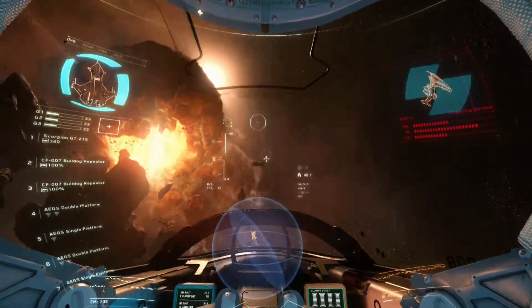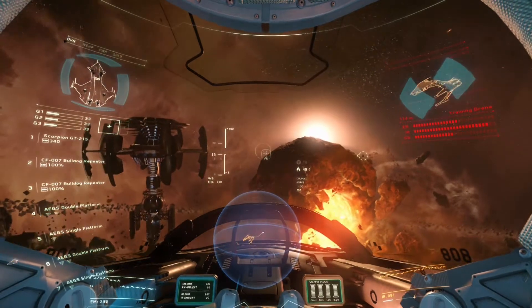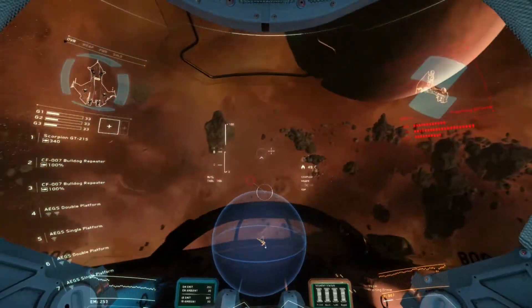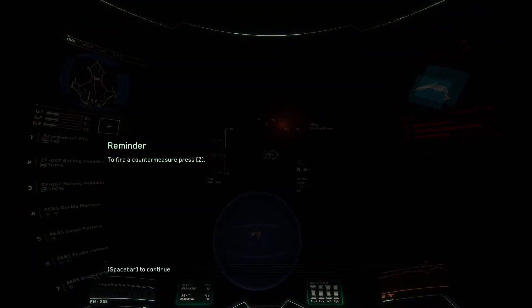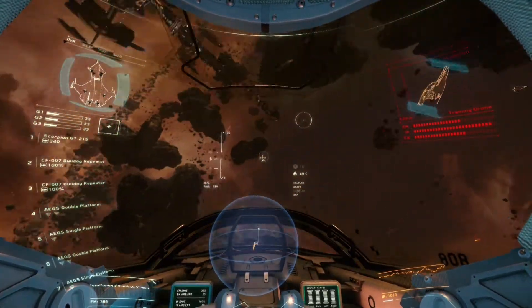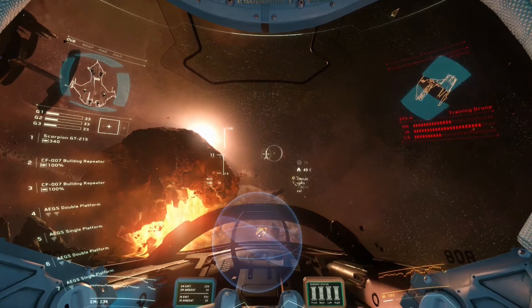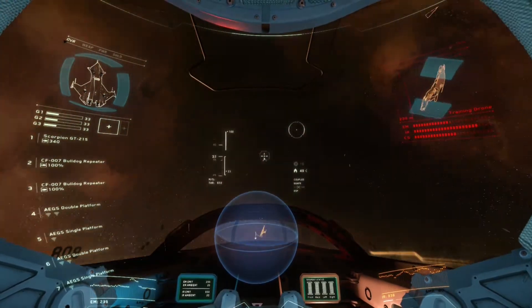Pro tip: countermeasures are fired backwards, so never fly into a missile head-on and launch a countermeasure expecting it to work. We've got a lock — missiles incoming! Flare. Decouple. Shields down. I have to wait for them to fire missiles at me.